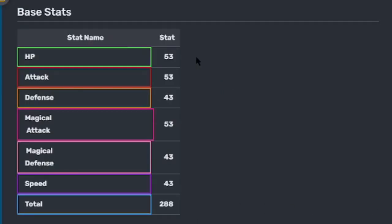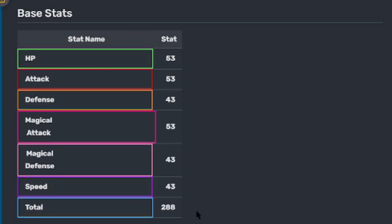Here's its base stats: HP 53, attack 53, defense 43, magical attack 53, magical defense 43, speed 43, total 288. Every stat has a 3 in it or a 4 and a 5.